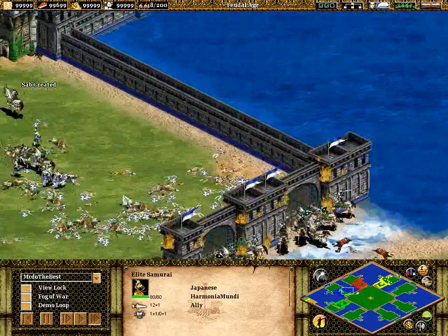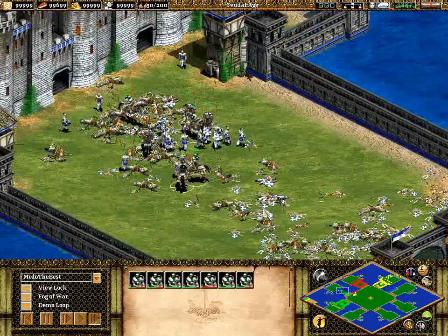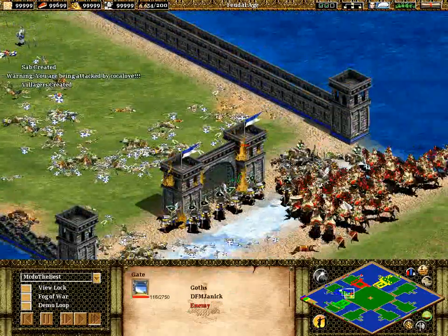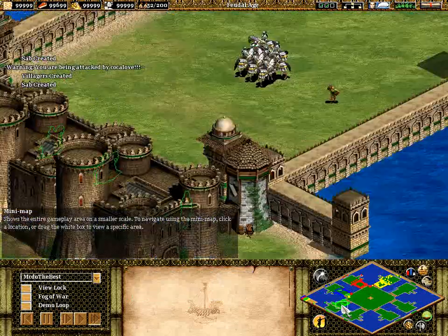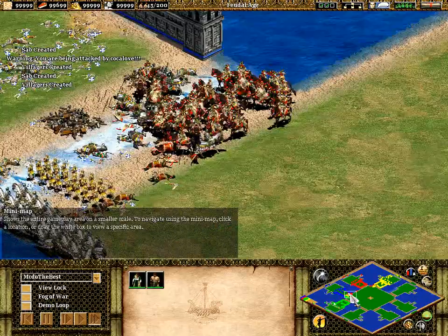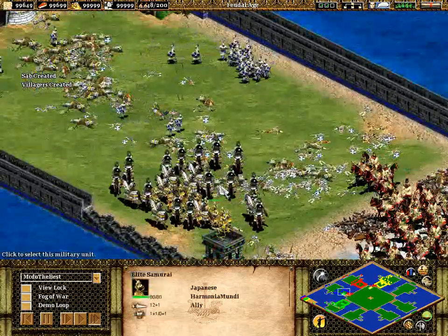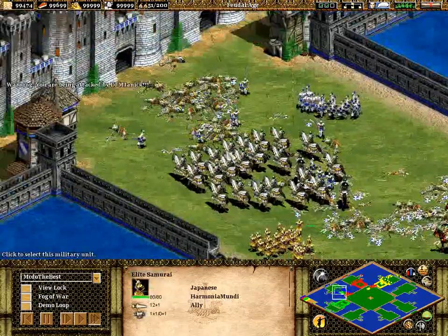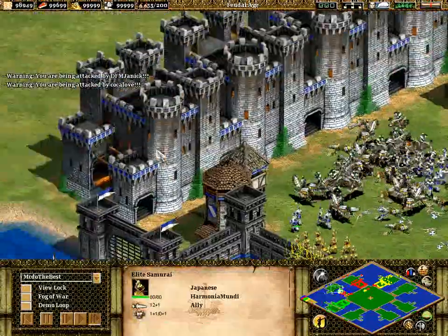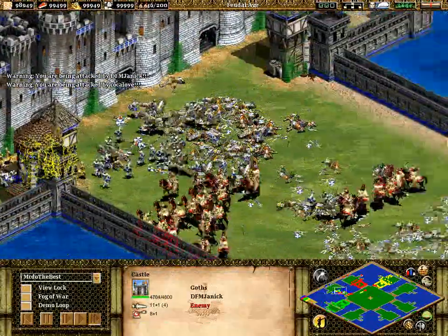Harmonia Mundi sending a little force down here to help out. However, Kokolov is also sending some Mangudai in to help out his teammate and I'm starting to run out of cataphracts. Taking out that gate there — villagers are on the scene for me, which is great. Another set of villagers as well because I've taken out both gates. A huge force of samurai coming in for Harmonia Mundi. I think the basic plan here is for my cataphracts to take care of the Huskarls while Harmonia Mundi pushes in with the samurai against the castles.